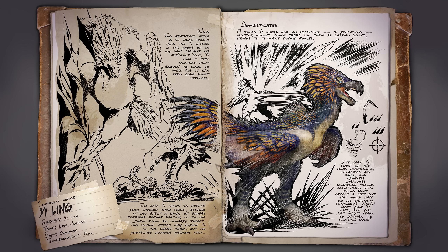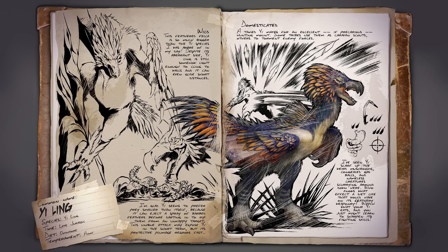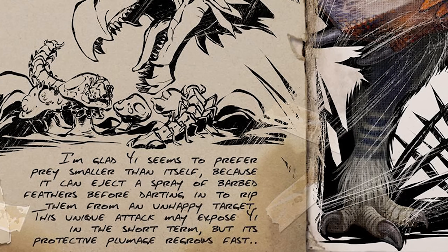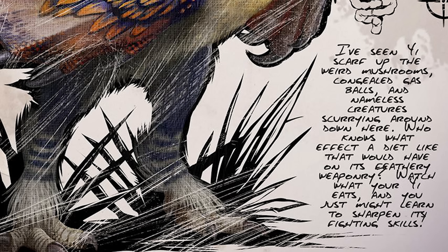So let's read over the dossier. I read it off the page rather than directly off the dossier, so it doesn't match exactly, but it's basically the same. 'This feathered fella is so much bigger than the Yi species I knew in my day. Despite its aberrant size, Yi Ling is still somehow light enough to cling to walls, and it can even glide short distances. It's light on its feet as well, able to dodge attacks on the run. It can eject a spray of barbed feathers at an unhappy target before darting in to rip them back out. Its unique firepower may expose Yi for a short term, but its protective plumage regrows fast. A tamed Yi makes an excellent, if precarious, hunting mount. Some tribes use them as caravan scouts, others to torment enemy forces. I've seen Yi scarf up weird mushrooms, congealed gas balls, and nameless creatures scurrying around down here. Who knows what effect a diet like that would have on its feathery weaponry. Watch what your Yi eats, and you might learn to sharpen its fighting skills.'